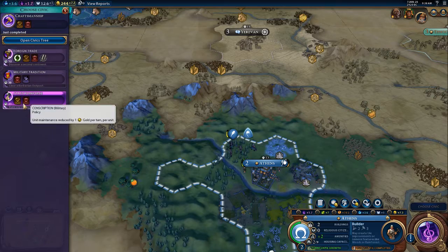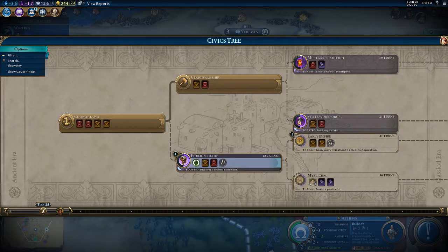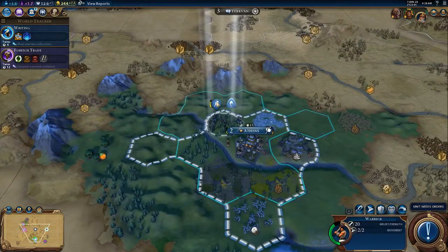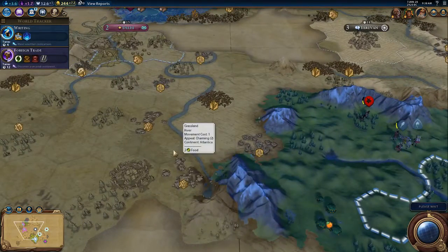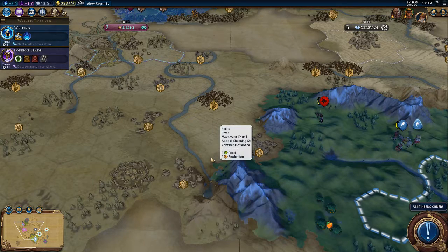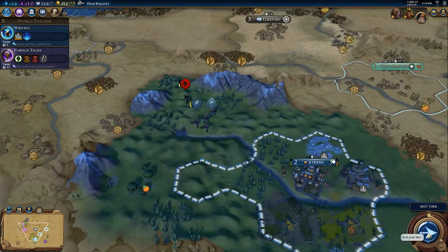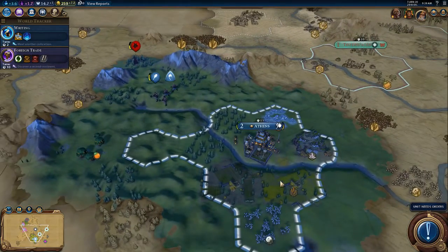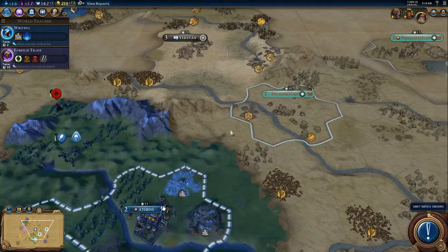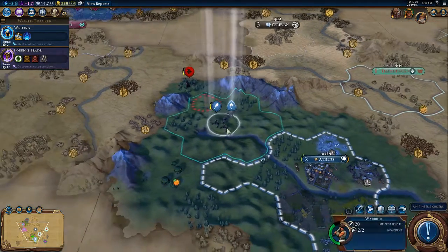State workforce. We should probably go for foreign trade in the early empire. I suppose we're going for that settle right here — probably right here is the best place. A few turns until we get another worker. Teotihuacan is rather close to our empire — hopefully we can get that suzerain bonus faster than they can.